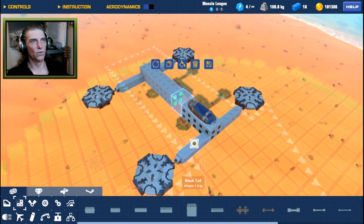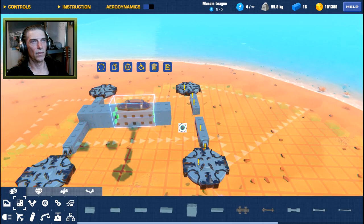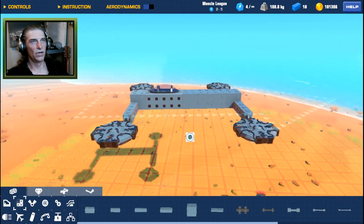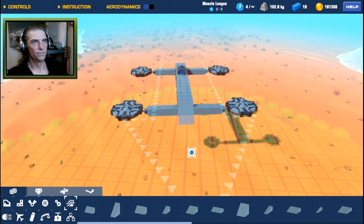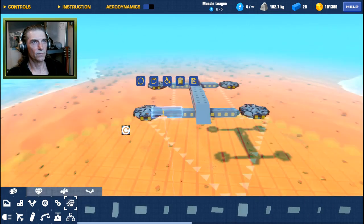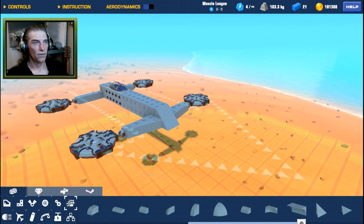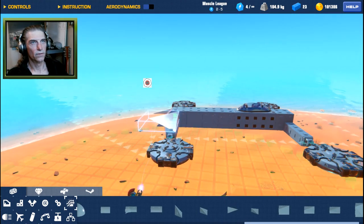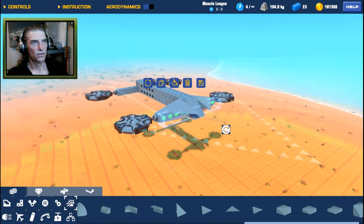Now we can look at this and decide what we want to do for style. I want to move the seat back and move the hinges up to the front. Lock this — so now we've got kind of a sporty car effect feel. We can put some angles on the front. Maybe go with a big wedge, a four or a three. Then those bottom pieces don't really make that much sense, so we'll get rid of those.